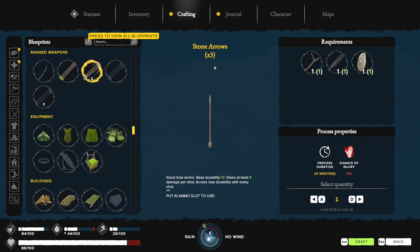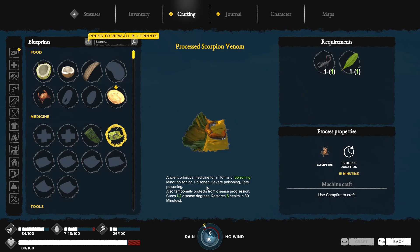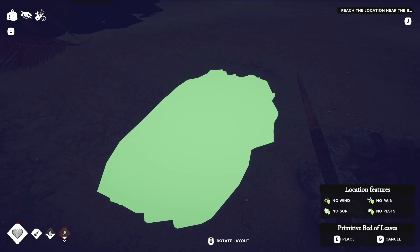Let me make a bed. We can make stone arrows if we want. You can turn scorpions into poison — this is an anti-venom. Fried eggs as you can see there. We need to make sure that we're away from pests.